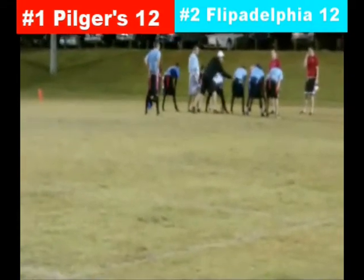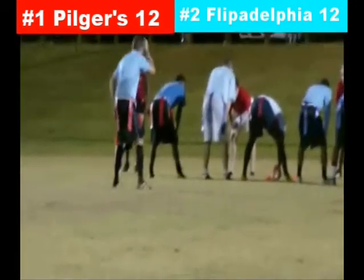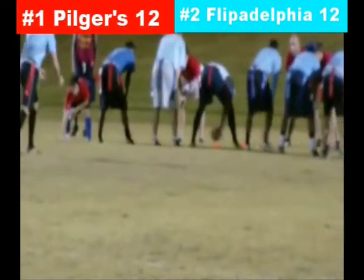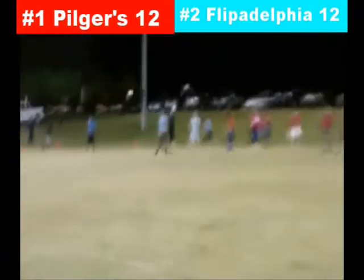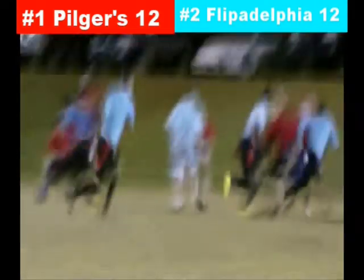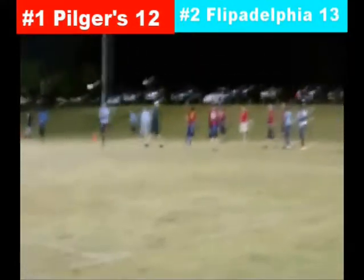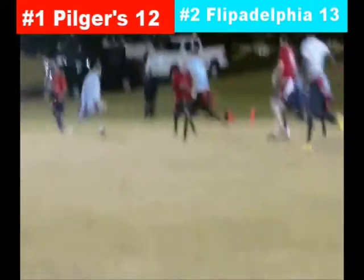Two big plays allowed by the Pilgers Insurance Agency defense lead to two Flipadelphia scores. They're bunched in tight for the extra point from the three yard line. There's the snap — throws it up, complete — the extra point is good! AJ finds his man in the back of the end zone. Pilgers Insurance Agency is now down by one with about three minutes left to play in the second half.